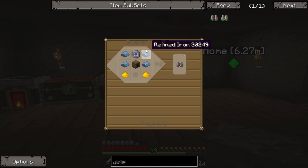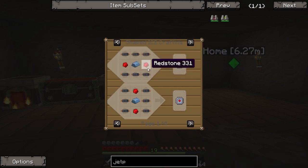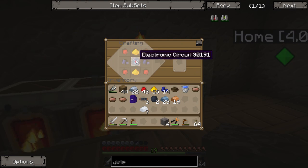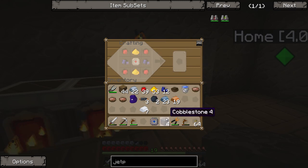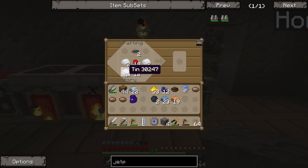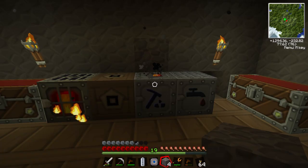For the jetpack we need an advanced electronic circuit, which needs redstone, lapis lazuli, and glowstone — we've got all of that. We've also got copper cables and an advanced circuit. So let's bring up the crafting guide, put the redstone on the corners with lapis lazuli in the middle, and there we go — that's our advanced electronic circuit. Now all we have to do is make our battery box. Hopefully we've got enough tin now. We've got one battery for now — we need about two more tin ingots.